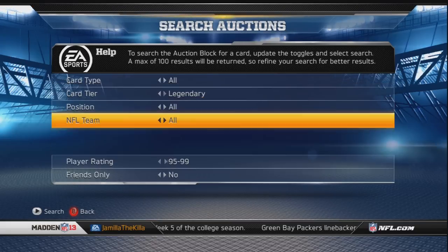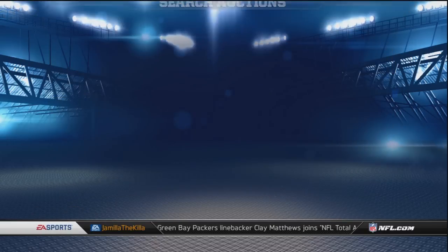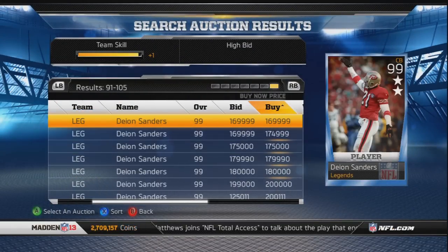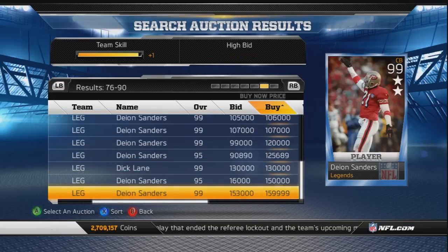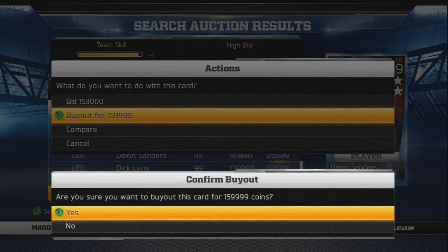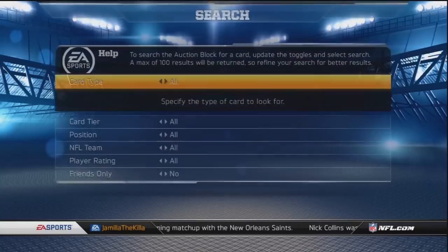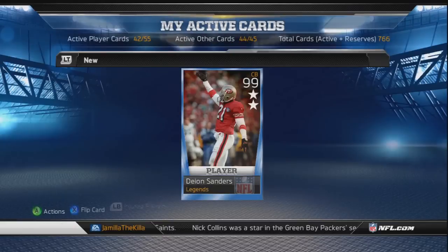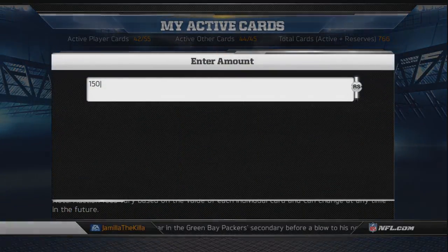Let's see if I can find a Deion - Deion's been pretty steady at 190, even 175 - but I don't want to buy him for 175. There's one at 159, yeah I'll buy him. I'm gonna throw him up for 175,000 and I bet he will sell eventually, because the one for 174 is gonna go and the one for 169 is gonna go, and that'll be a small profit - nothing big.